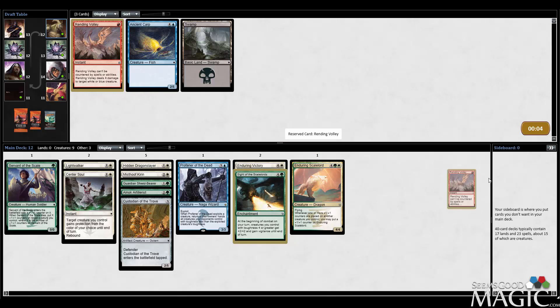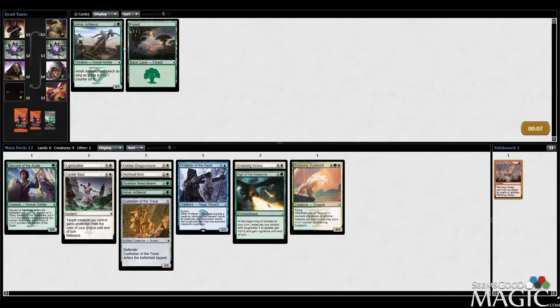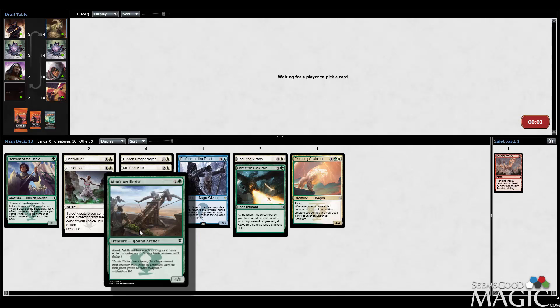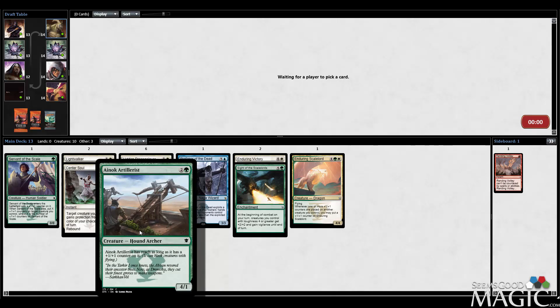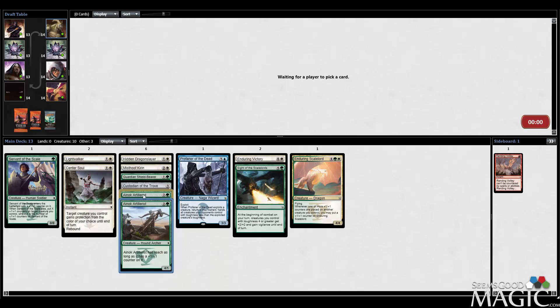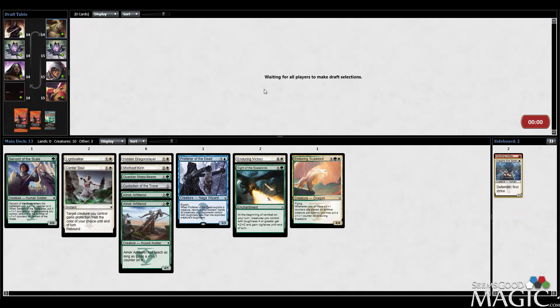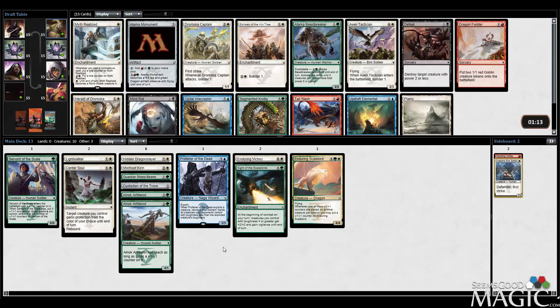I think we just hate this Rending Volley because it's pretty good against us. Artillerist this late is pretty fantastic — three mana 4/1s are nothing to scoff at, and having an additional ability on top of that is pretty nice. Neither of these synergize well with Sighted Scale Lords or Profaner of the Dead, but I don't think that's a major issue. I'm much more interested in some cool synergies with the plus-one-plus-one counters.